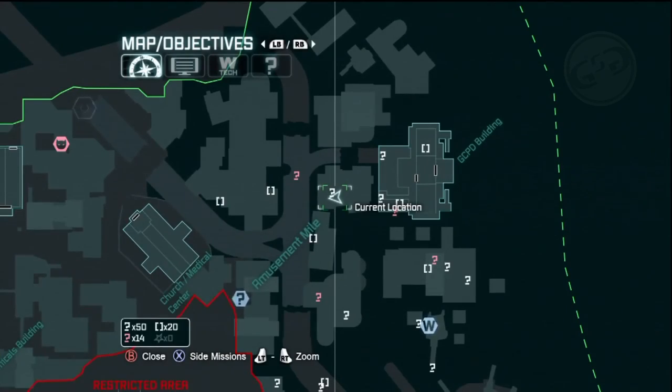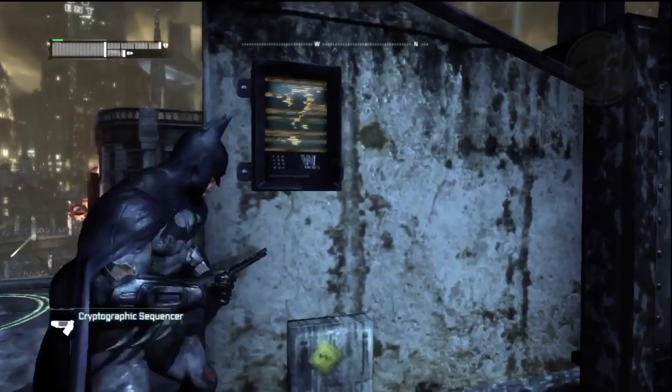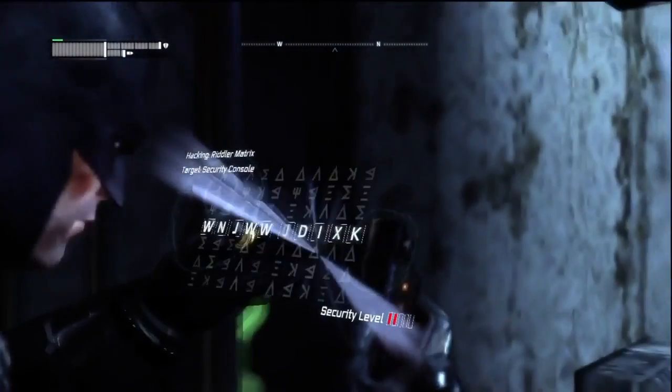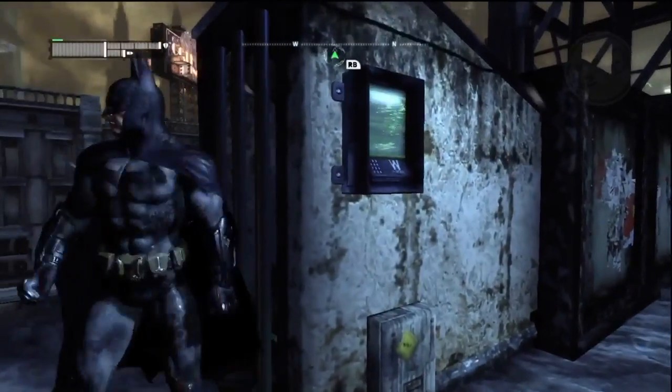On the rooftop west of the GCPD building you're gonna find a security panel. Use your cryptographic sequencer and enter the password 'deliberate'. That's gonna unlock it and you can collect your trophy.